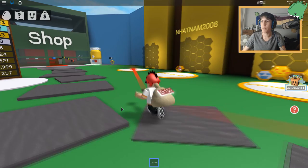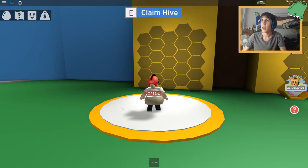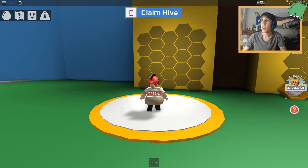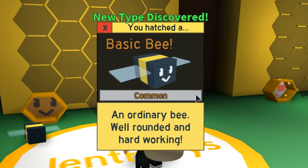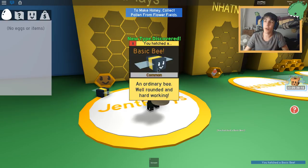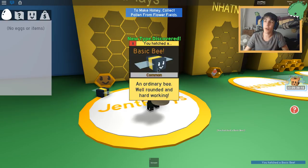I think I gotta go claim myself one of these beehives. I don't quite know how this game works but I'm sure I'll figure it out. Look, claim this one. Open the egg menu and drag an egg to the honeycomb. There we go - Basic Bee, an ordinary bee, well-rounded and hard-working. Now I hate bees in real life, but this one's kind of cute.